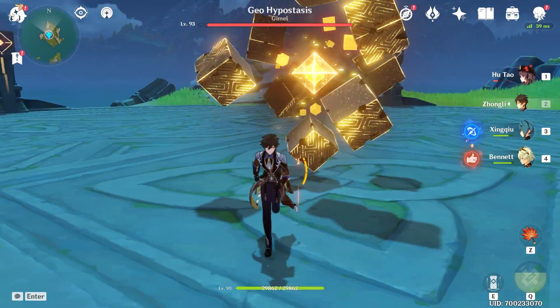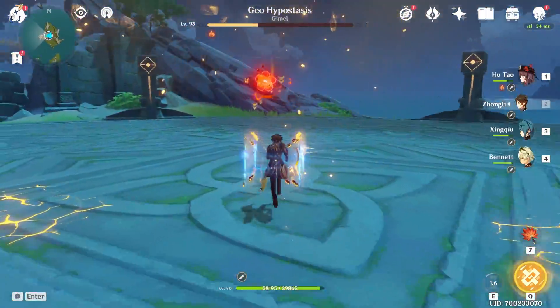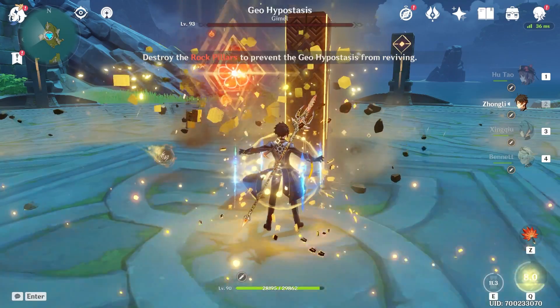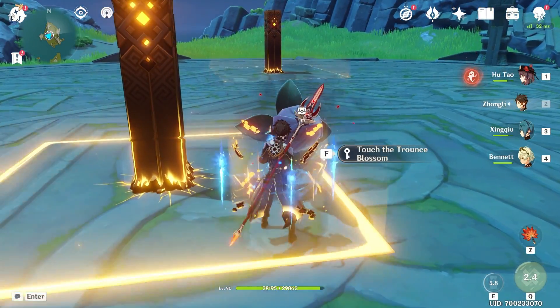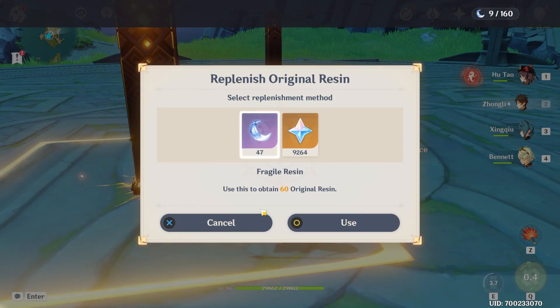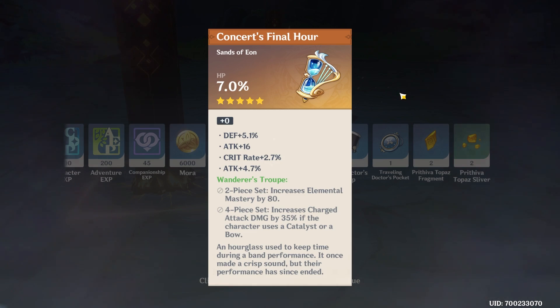For cube number three maybe we'll actually bring Ningguang in here. Zhongli is so OP for this boss — I forgot because I hadn't fought in so long. We did get three this time but we still need to fight it once more since we didn't get lucky enough to get three both times.